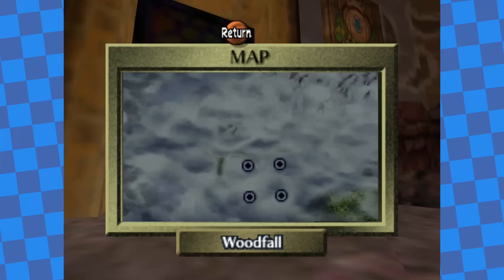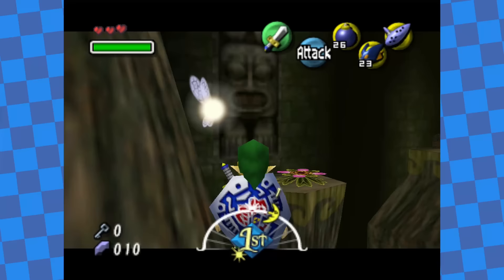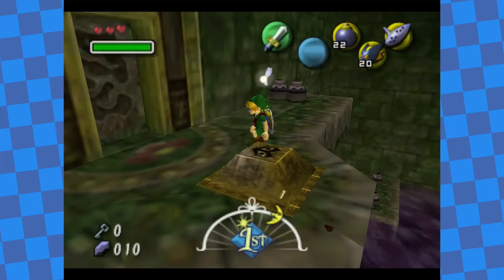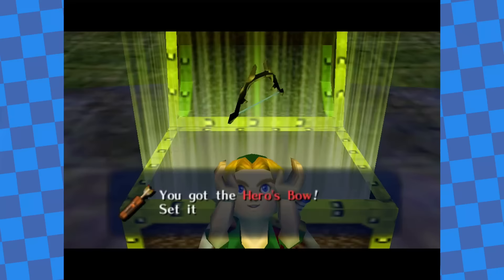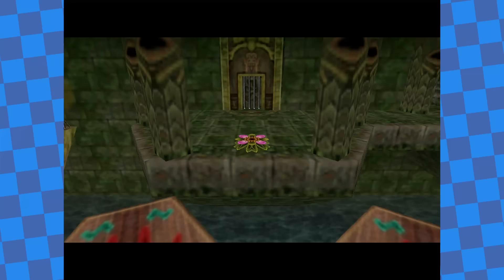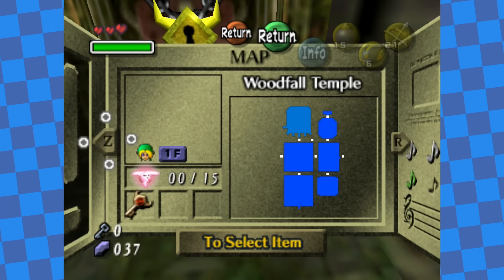I filled up my bomb arrows, grabbed Deku Sticks, then warped to Woodfall — it was finally time to take on the first temple. From the platform I hovered over to the temple. In the first room, I jumped down, back flipped up a tree, climbed to the top, then hovered to the door. Bomb hovers break this dungeon wide open. In the very next room I hovered over to a switch normally accessed much later, and then fought the miniboss — just two jump slashes took it out and got me the bow. I hovered to the northern exit, defeated another miniboss with the bow to get the boss key, lit the torches in the second room, and hovered my way to the boss door — all without the dungeon map, compass, visiting the second floor, or using any masks.